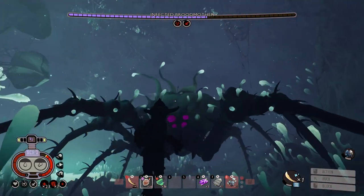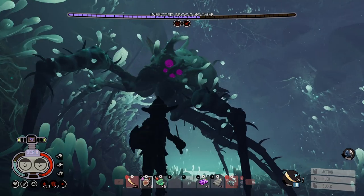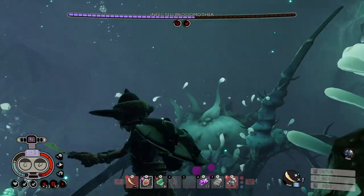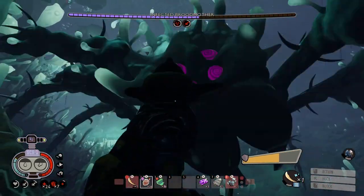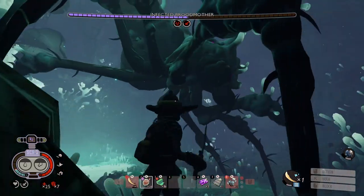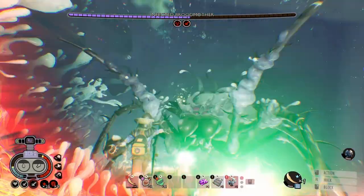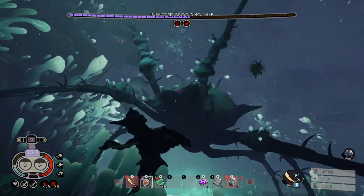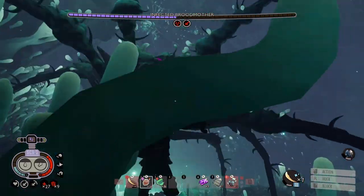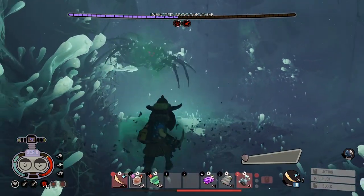If you get this fight down, you can take her out and get the new weapons. It takes a lot of killing her to get the drops though — this is my fourth time fighting her and I don't even have enough to craft a full armor set, let alone the throne, the mount, and the other stuff. It's a lot of fighting, but I like this fight.